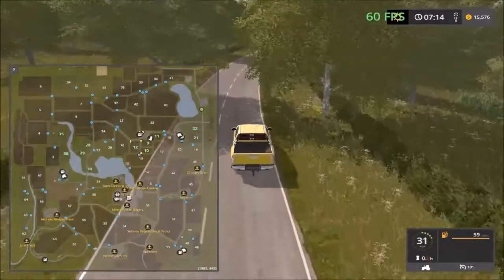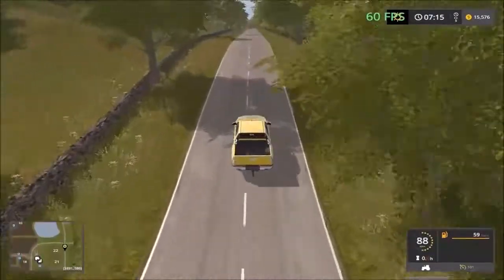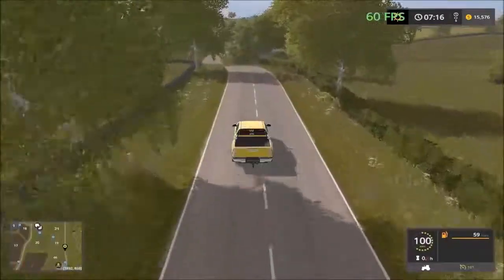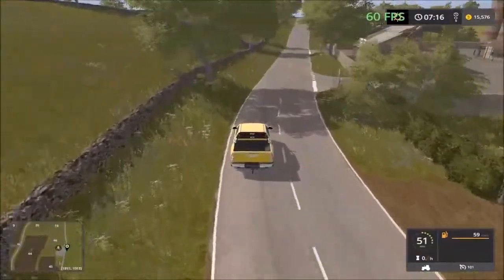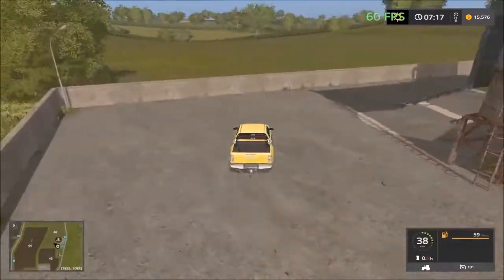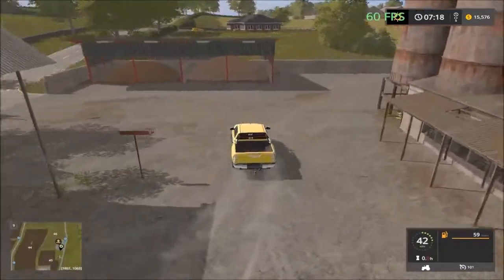As we drive down we have O'Leary's Grain and the Miller before heading down to the pigs. We have two sell points on route with lots of grass fields, so there's lots of grass areas to cut. The first sell point further down here looks like potatoes and sugar beets, and grains on the opposite side - so three sell points in the area: potatoes, sugar beets, and grains.